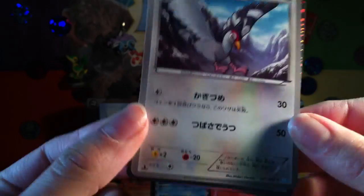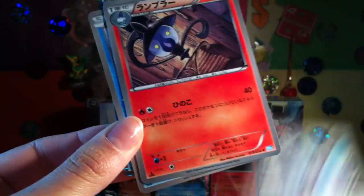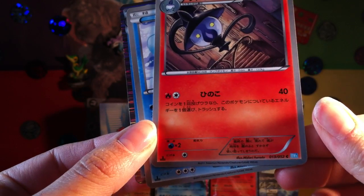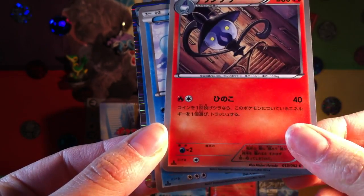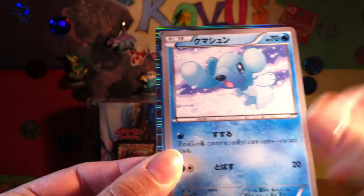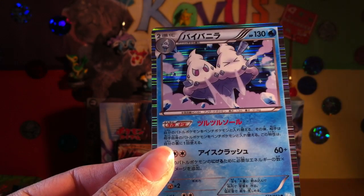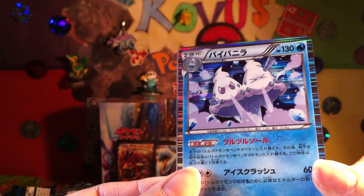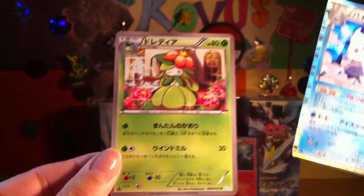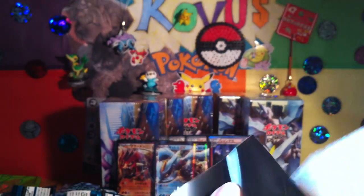So we have Tranquil. That's Lampent — it goes Litwick, Lampent, Chandelure. Cupchew with the booger thing. And this is Vanillux, which is a holo rare. And a Lilligant. So Vanillux gets a sleeve.